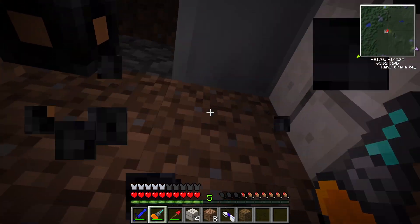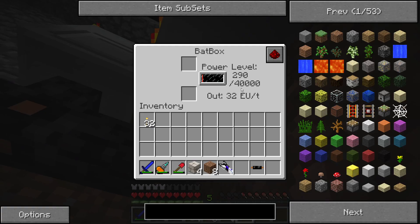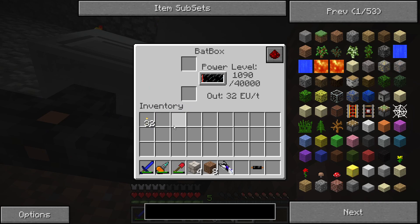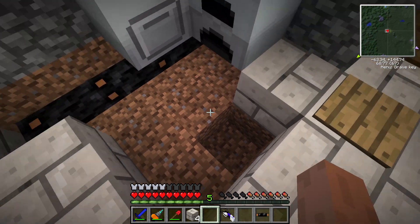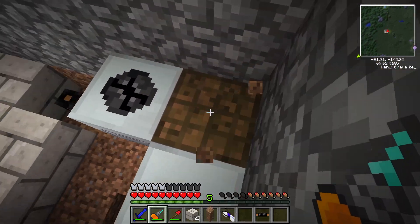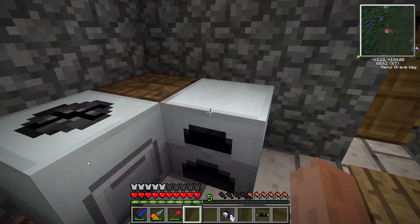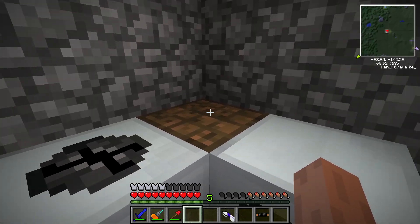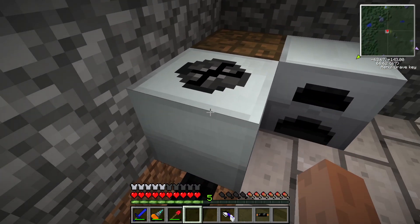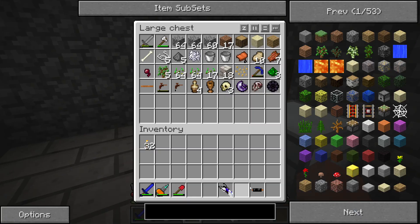Let's go in here, break that cable — ready, aim — and now we can store way more power. Fill in the floors, and we have an easy spot to recharge. The generator is filling up in here, and the power goes through cables to power the macerator. That was successful!